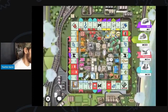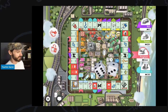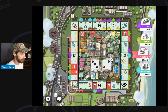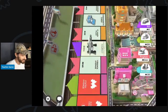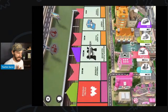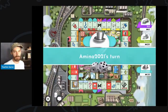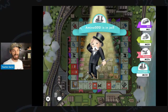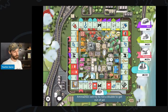Tommy lands on Oriental Avenue, but it is mortgaged so he does not have to pay anything. My turn — let's roll the dice. I roll a five and land on a property — that's bad. I have to pay $50 to Rick. I really hope I land on New York Avenue next turn. If I land on a red property, I don't think I will have enough money to win the game.